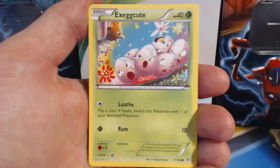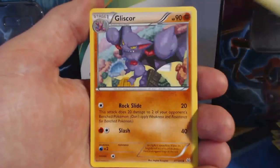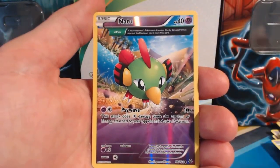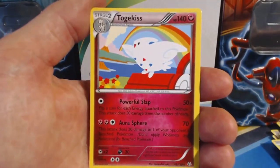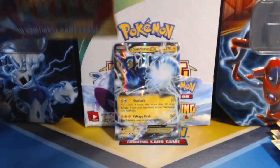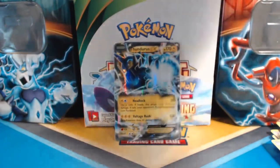Pack five: Natu, Togepi, Fletchling, Exeggcute, Taillow, Tranquil, Gliscor, Gallade Spirit Link, Natu Reverse Holographic, and a Togekiss Rare. All right, it's okay. They can't all be Beautiflies and Zapdos's, can they? No, they can't.